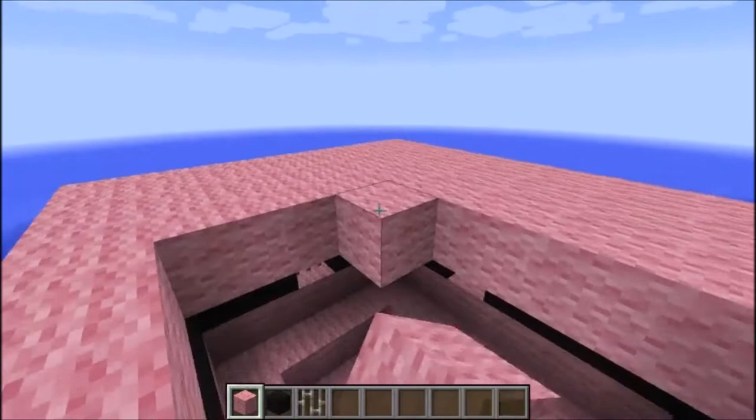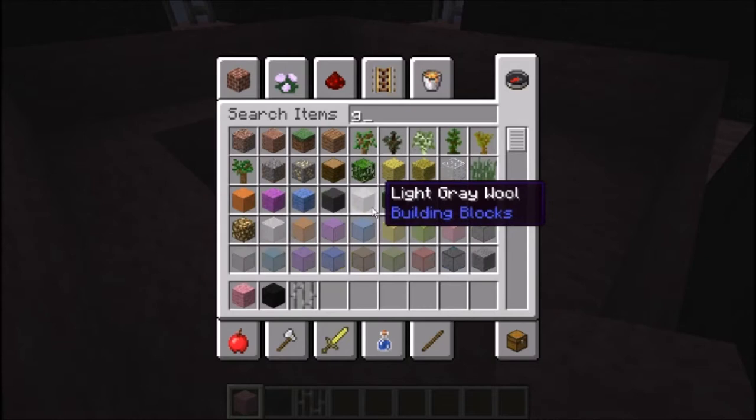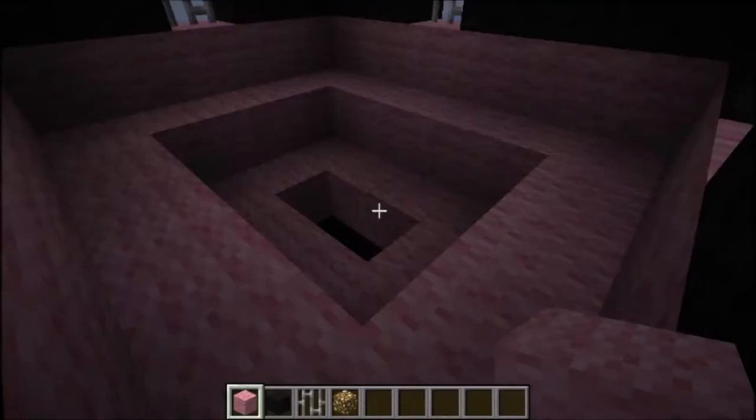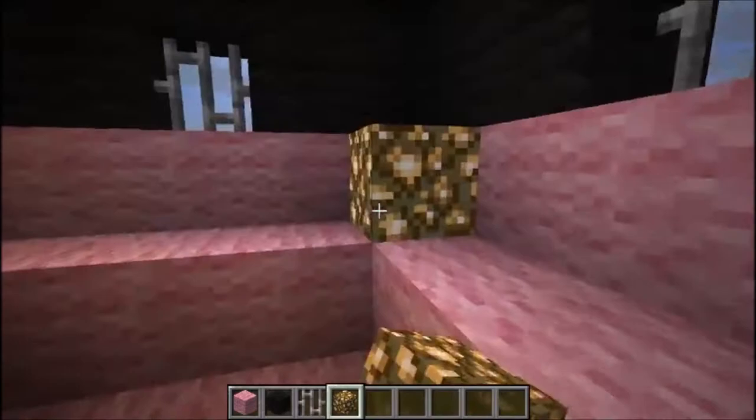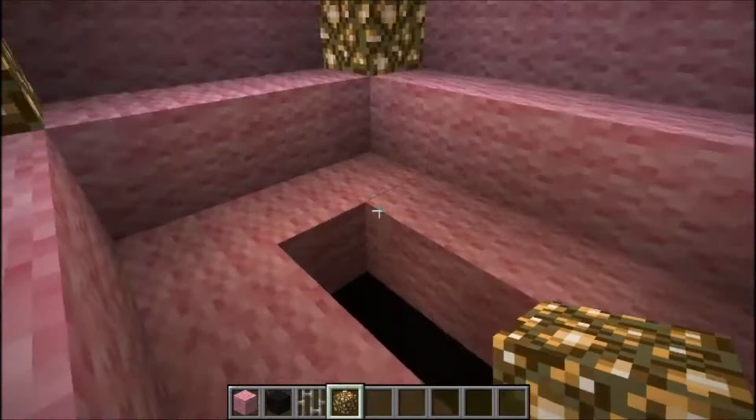So for how to build a mansion — actually let me put some glowstone. My original idea was to use torches, which just light up your house.